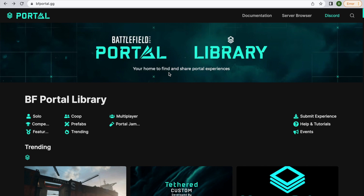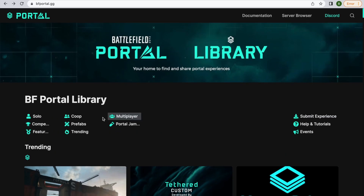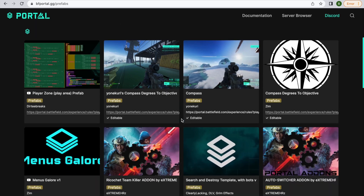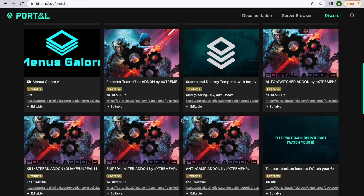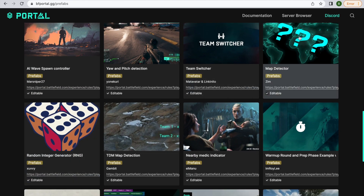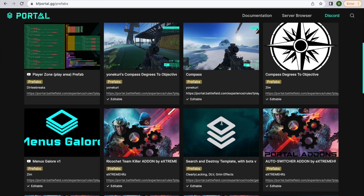Here we are on the bfportal.gg website - you can see the link at the top left hand corner. This is an extremely useful and great website for sharing your Portal experiences, and if you've never been here before I really do urge you to visit. You can see at the top we've got these trending modes. It consists of all sorts of things - we can filter out the portal library, we can pop into the prefabs. These are little bits of code that creators have made to allow you to copy their code and get little blocks that you can use in your own games. We've got menus galore up here.